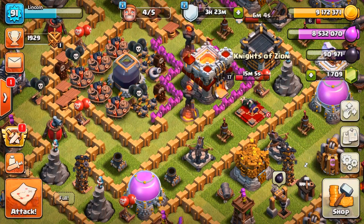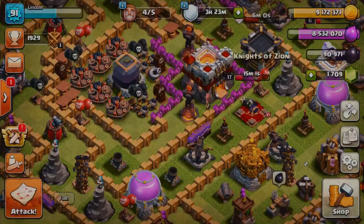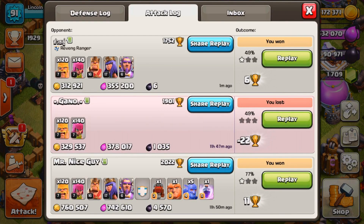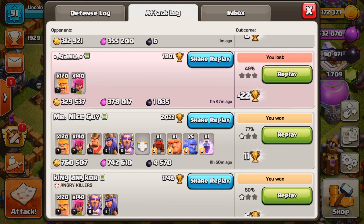So we got 300,000 gold and Elixir — very nice. I'm at 9 million gold, 8.5 million Elixir. I don't have any loot in my treasury though — that's unfortunate. But I've got a lot of loot, so today's going to be a good day.